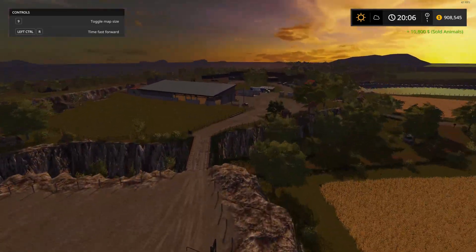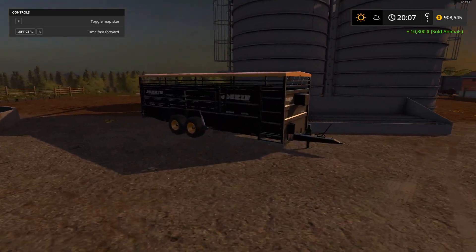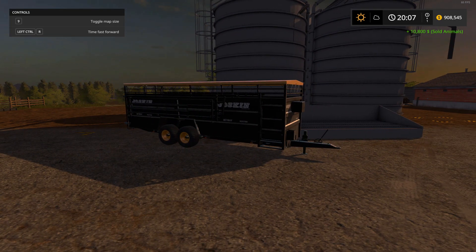I'm not going to review the Joskin separately since it's the exact same as the Michelanto, just holds fewer animals. So there you have it — the Enhanced Chicken Pack version 1.0, file size 35.24 megabytes, and the Livestock Trailer Pack Chicken Edition version 1.0, file size 25.77 megabytes. Additional information and links are in the description below. I really hope you enjoyed today's review — leave a like, subscribe for new mod reviews every second day, and check out my Patreon if you'd like to support the channel.